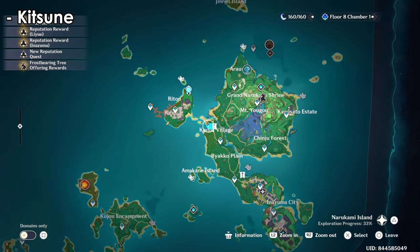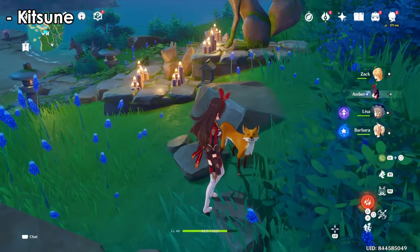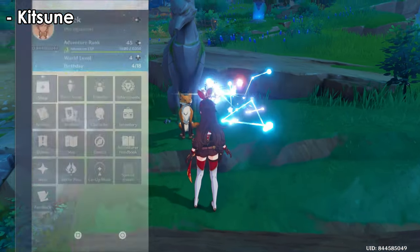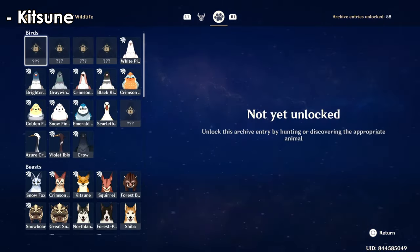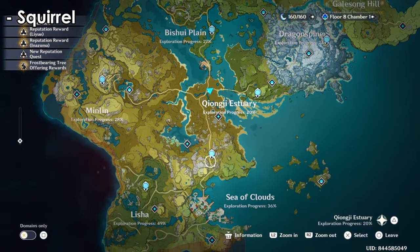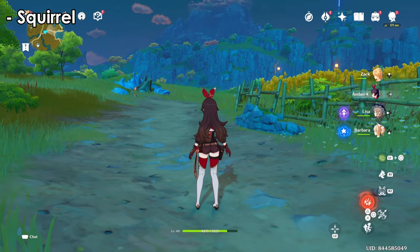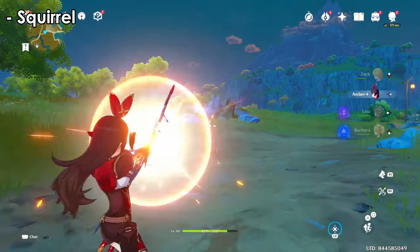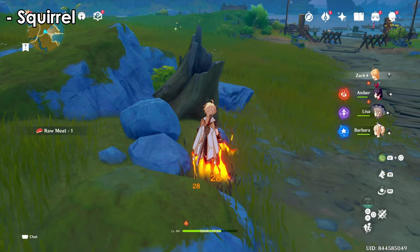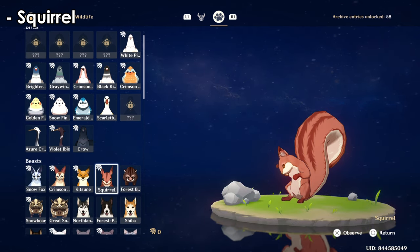For the kitsune, you can find them all over the islands — you don't need to kill them, just go beside them to add them to your list, or use the Ubiquity Net to capture them. They will never run away from you regardless of which character you have, which is the good thing about them. They look really beautiful. After that, squirrels are also almost everywhere — they're small and will run away when they see you unless you have Aloy, who prevents animals from getting scared.